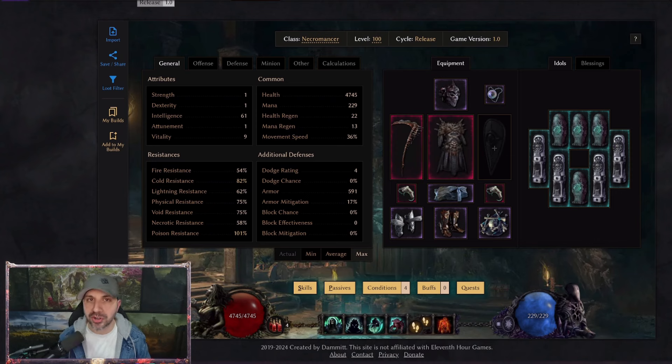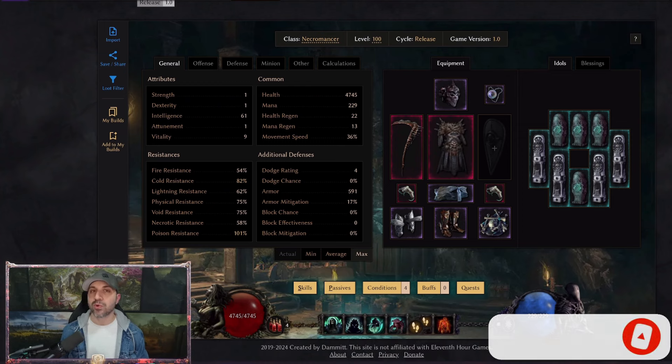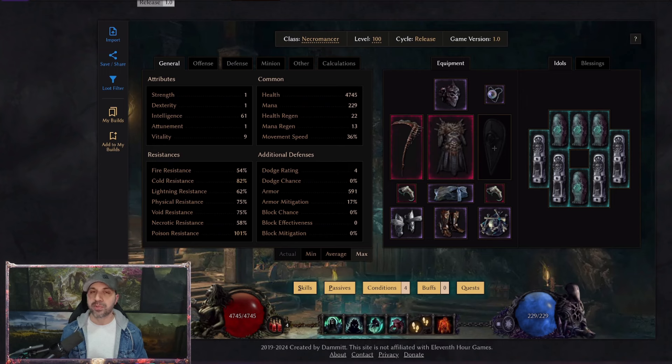Hello everyone, and welcome to Action RPG. I'm your host Aaron, and for today's video we're going to be checking out my newly refreshed Golemancer. This has been tested for 1.0, and we are already pushing 300 corruption. It's feeling stronger, it's feeling tankier, and a lot of people are requesting this refresh, so I'm going to go through the Build Planner on Last Epoch Tools.